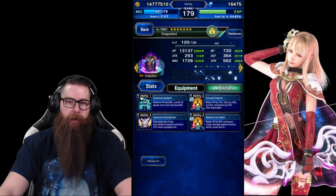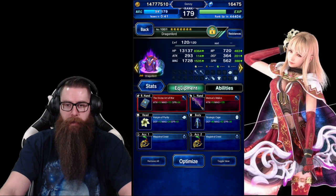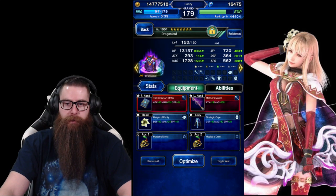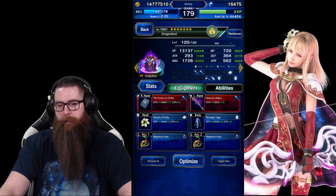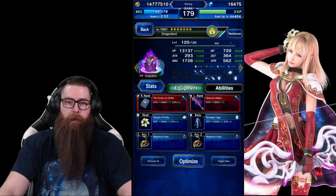Dragonlord's going to be our finisher. If you could take any unit and make it better, it would be Dragonlord because he is your main damage unit for this. He needs 100% water resist to survive after turn one, and he needs immunity to stone. I just went ahead and put the Fenus Hat on him for that.